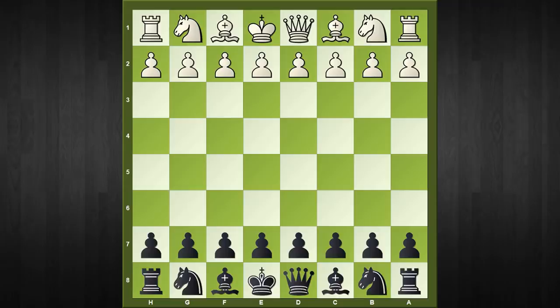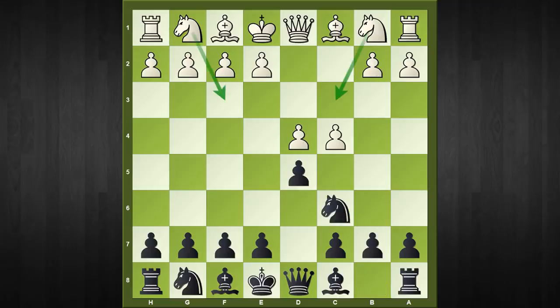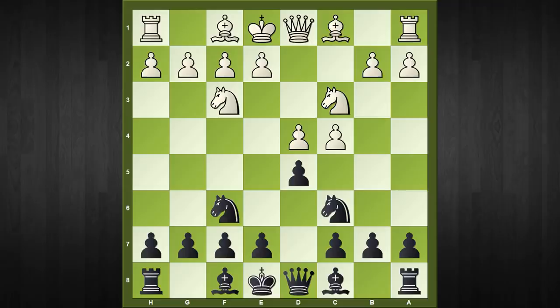The opening arises after the following move order: d4, d5, c4, and now the characteristic Chigorin Defense move knight to c6. It doesn't matter whether your opponent continues with knight to c3 or knight to f3. In this game knight to c3 happened, and after knight to f6 and knight to f3 we reach the critical position of this line.